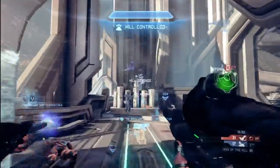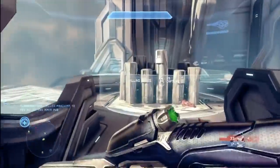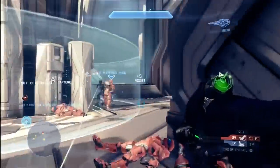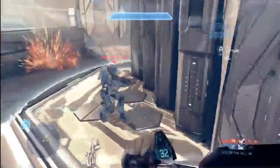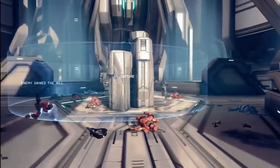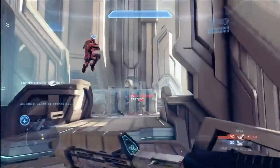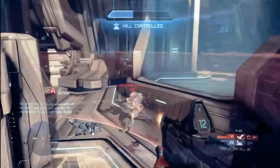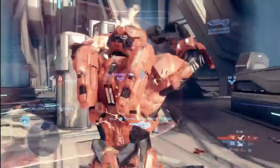The other tip I want to give you is when it comes to King of the Hill, you're going to be dealing with a lot of close range combat — as I get a second double kill there. That's just the nature of a lot of objective type games. The assault rifle has really been upgraded in Halo 4. It's much more powerful than in previous games and very powerful at close range. So I've decided to load out with the assault rifle in this game and it served me very well. I've always been a proponent of precision weapons, but the way they've upgraded the strength of the assault rifle in Halo 4, it's really not a bad choice — especially if you think you're going to be dealing with a lot of close range combat.